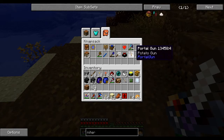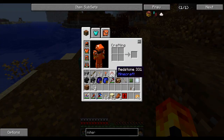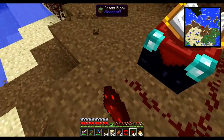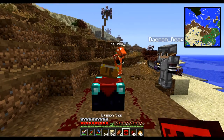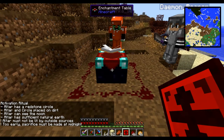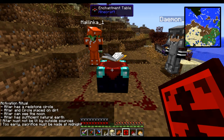Let's try here and see what mayhem we can come up with. I'm going to place an enchantment table down here and round it I'm going to place a ring of redstone. It says on the division sigil, which we found in a dungeon chest — to perform the activation ritual, sneak right-click on the enchanting table. It says: has a redstone circle — check; placed on dirt — check; can see the moon — not yet; has sufficient natural earth — probably okay; must not be lit by outside sources. Sacrifice must be made at midnight.